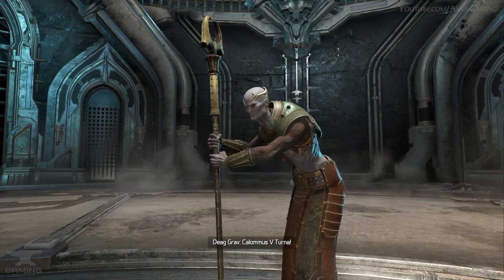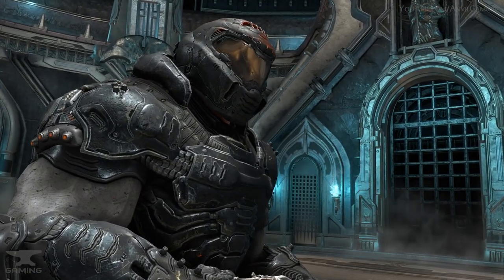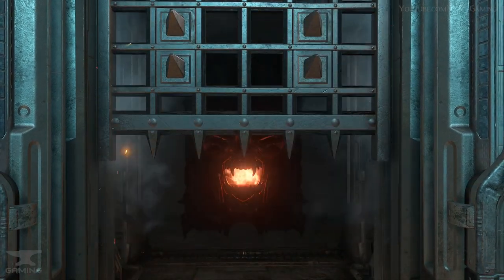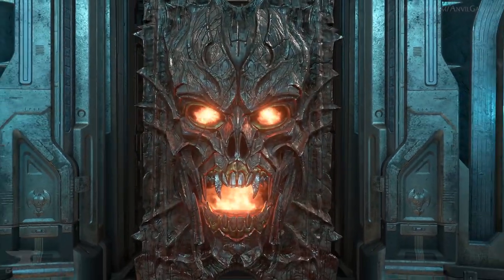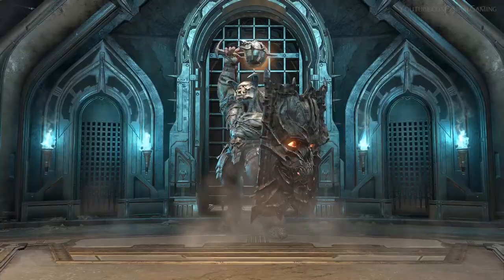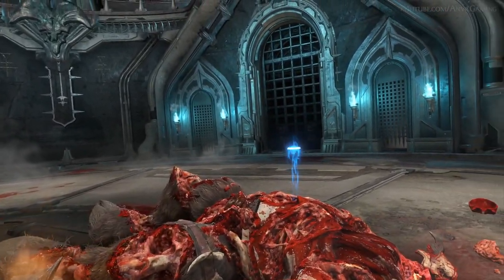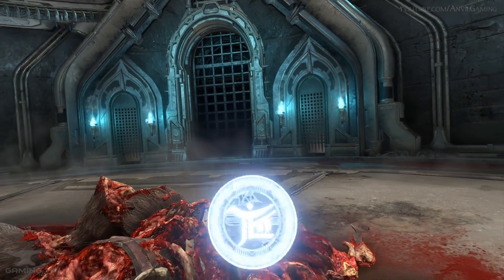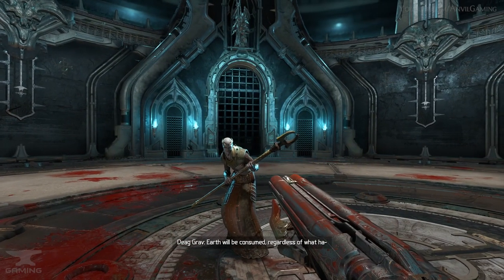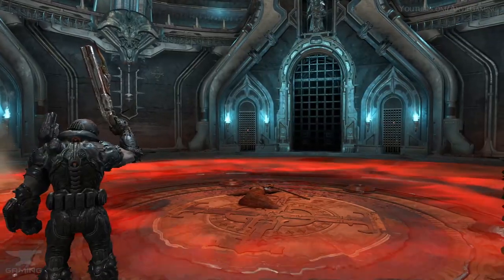I believe that first theory was on the right track. My theory is that these medallions essentially function as a sort of key, meaning the host's body is effectively a prison that forcefully keeps the soul of the host within the body, preventing it from leaving if the body dies. That way, this theory satisfies what was said in the codex entry — because the soul never leaves the body, it is never consumed nor processed into Argent energy. This also satisfies the fact that when the slayer gets a hold of the medallion, he is able to unlock the soul prison, and when he kills the priest, the soul can then leave the body without any impediments.